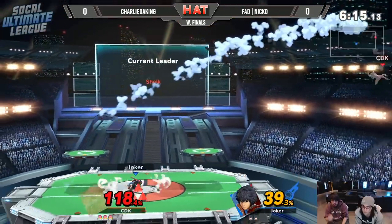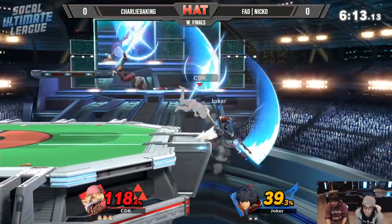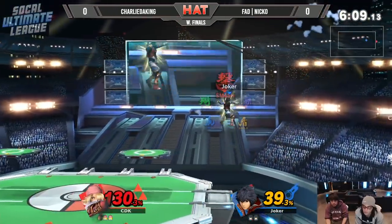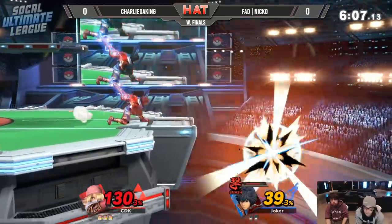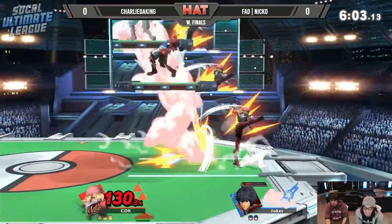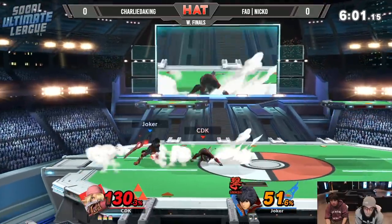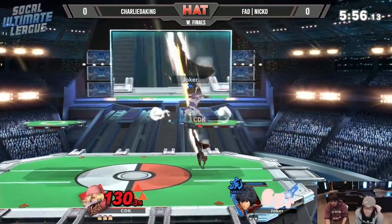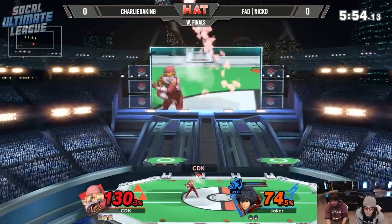He tries to get around that pressure, going to get caught by an air slasher. He'll make it back though. Caught by that air. Let's try to find some space here. He's got 45% — three stocks. I like these little fadebacks from Charlie, just staying right outside the range of Niko and being able to counter with a punish himself.